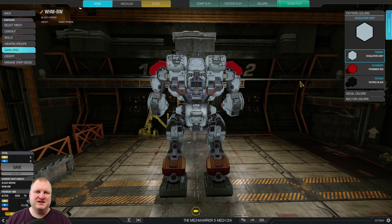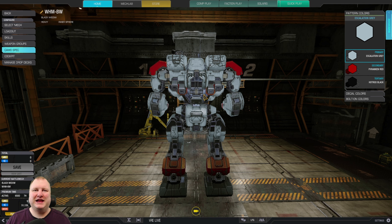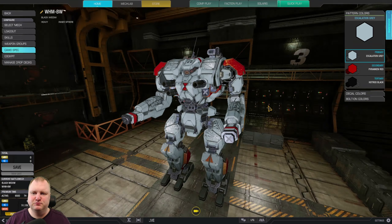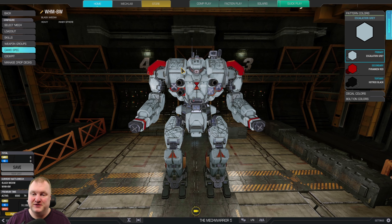Greetings, McWarriors. My name is TTB and this is German Mcgineering. Today we are going to play the Warhammer Black Widow — and this is a very special Black Widow. This is the 3-nipple Black Widow. The Slapper Warhammer. You guys know it, you guys love it. You can actually make a slap widow with triple LB10s, and that is exactly what we're going to play today.